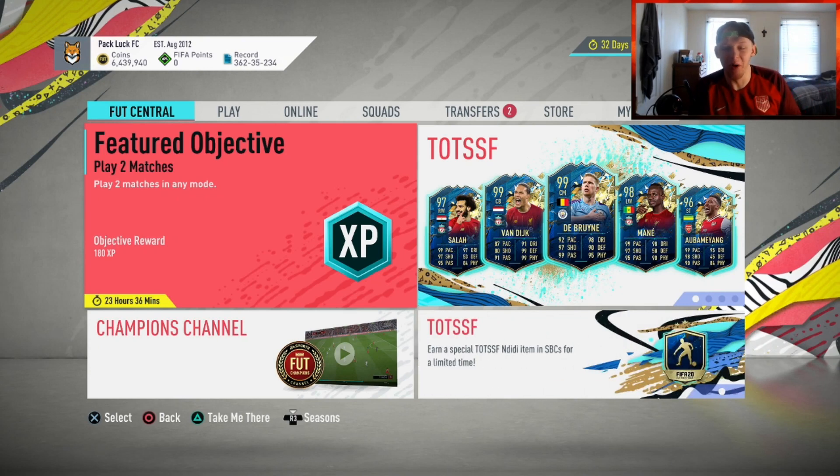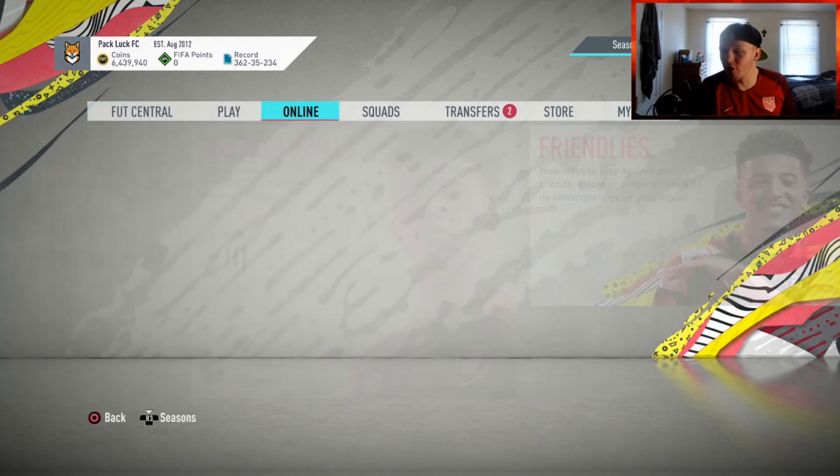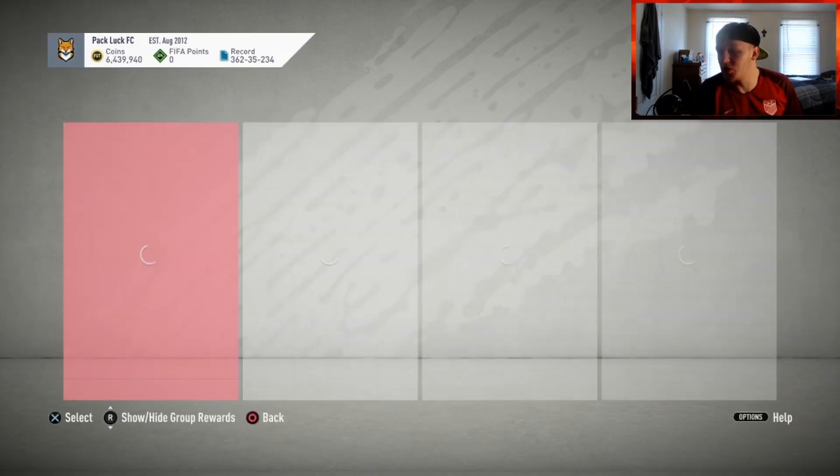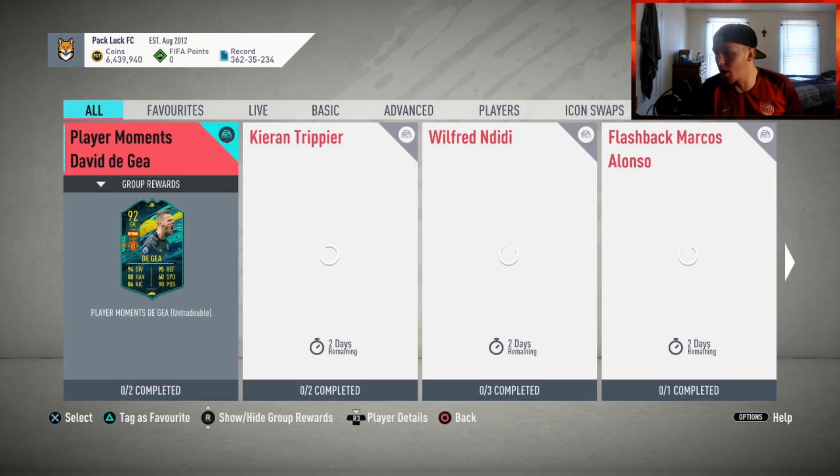What is up ladies and gentlemen, it's your boy Mumbly. Hopefully you're having a fantastic day. We are back with another video and this time we are going to be doing the player cheapest solutions for Marcus Lonzo.